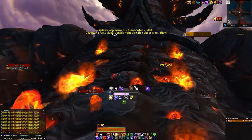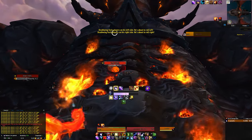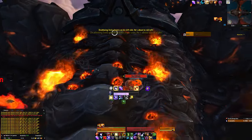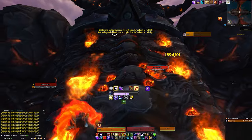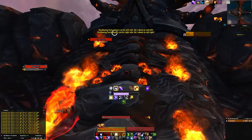I understand you may hate the Spine of Deathwing fight, so if you don't want to do that raid, just pick a different one. You could do the Bastion of Twilight instead, which is in the Twilight Highlands — there's a portal to that if you've done the Twilight Highlands introduction quests from Cataclysm. Or you could also do the Firelands raid, which has a portal near Mount Hyjal near all the other Cataclysm zone portals in your faction's main city.